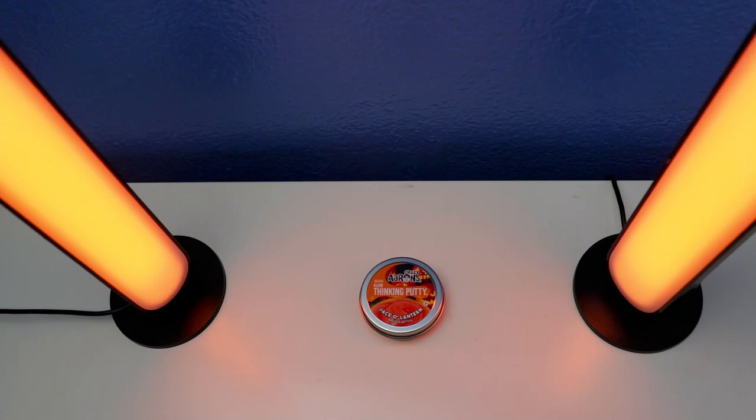This is a crazy orange mini jack-o-lantern Think Putty. It's in color — it's orange, it glows orange in the dark. It's rated for ages 3 and up, and the set features an average horizon as well.